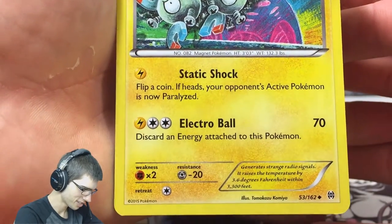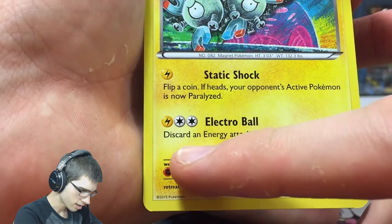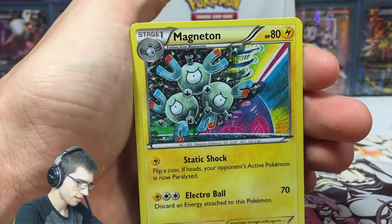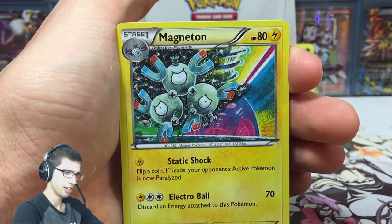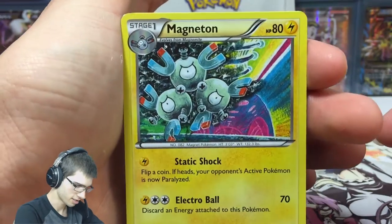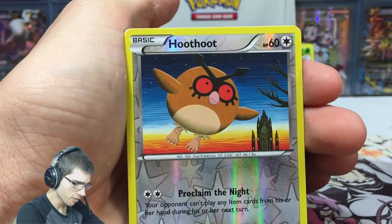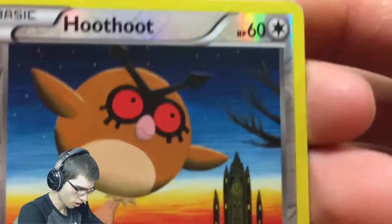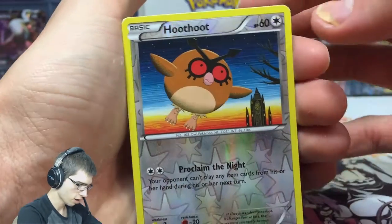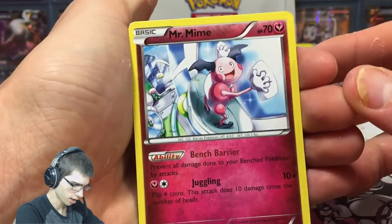Magneton's Electro Ball: it's one energy and it says discard an energy attached to this Pokémon when you attack. So you just have to keep stacking energies to keep using that attack — it's just a killer of an attack. Then we got a Hoothoot that almost looks like a holo — like the old school Black and White Plasma holos, it's got a line-y background. And then a Mr. Mime with Bench Barrier and Juggling.